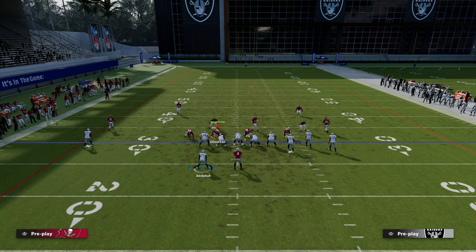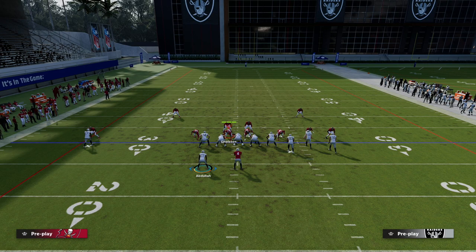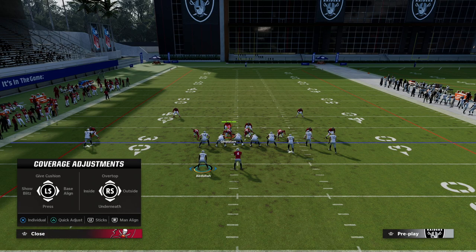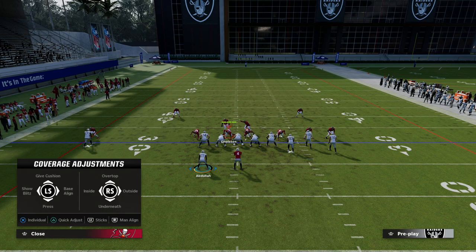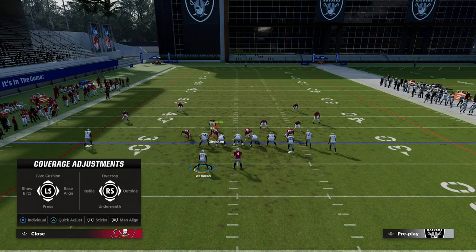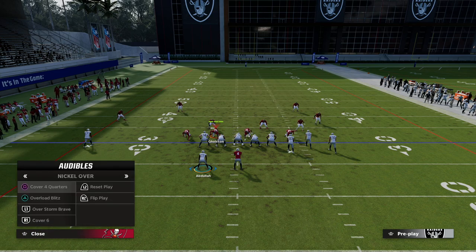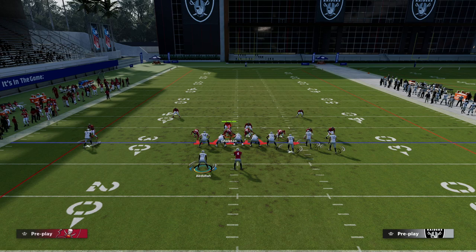Another important thing: if I come out in Overstorm Brave and shade my coverage outside — well it's already shaded outside. But if I come out in cover four quarters and shade my coverage outside globally, then audible to Overstorm Brave, watch what happens — he doesn't go inside. That's another quick tip: when you shade coverage, the shade is going to still register even though you've gone from zone to man, so your tell isn't quite as obvious.